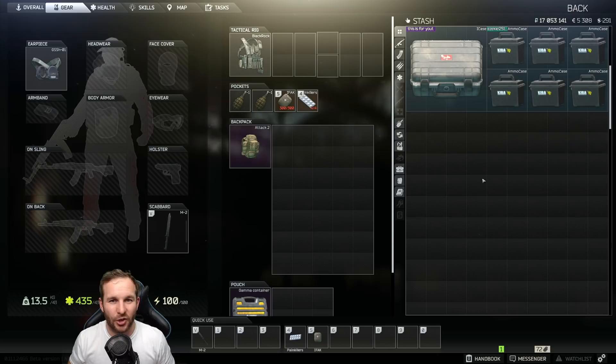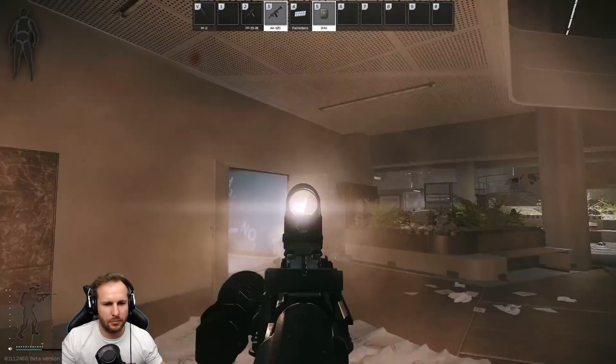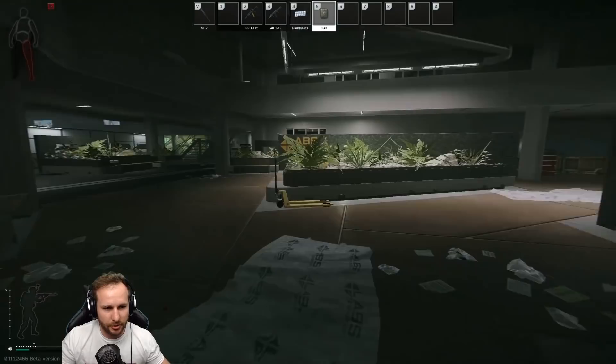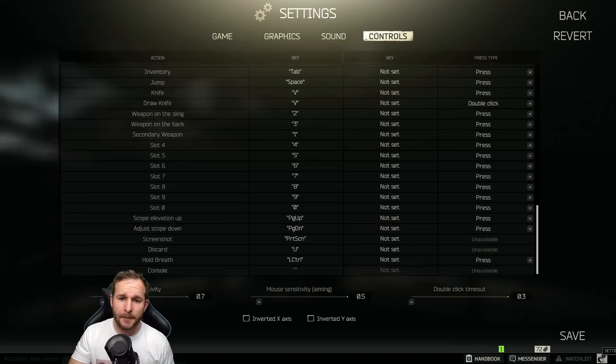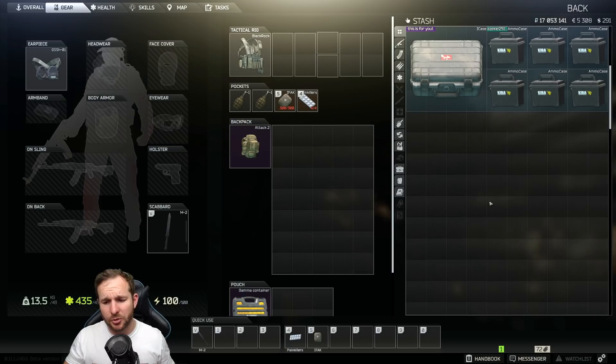I do this a lot when there are trashy items in my stash I want to get rid of — cheap crappy ammo worth maybe a thousand rubles at best. The next commonly asked question is how to keep the health bar and stamina bar visible permanently. Go into Settings, click the Game tab, and find 'always show interface elements'. Tick that on, save it, and you'll have the bars visible at all times in a raid without needing to scroll the mouse wheel to bring them back.